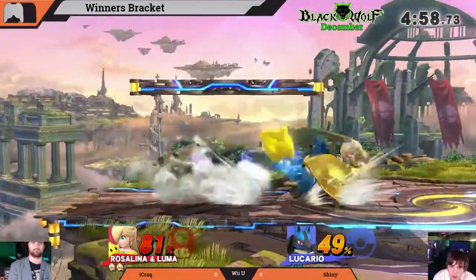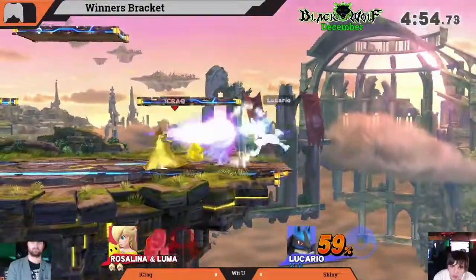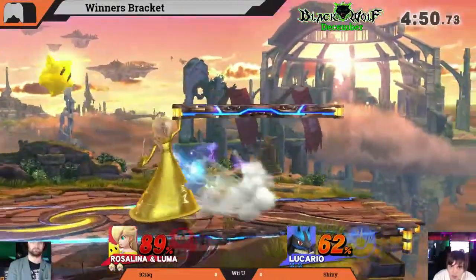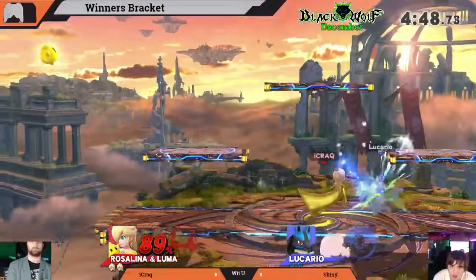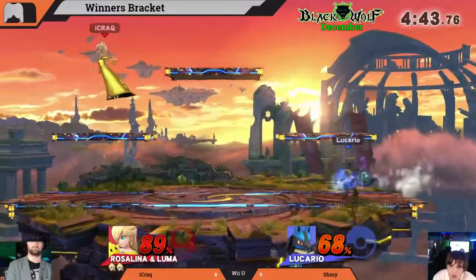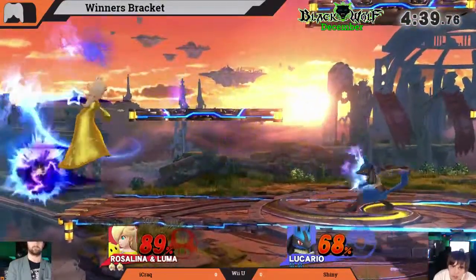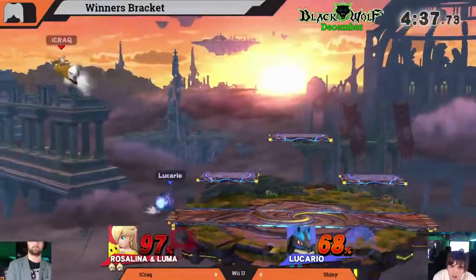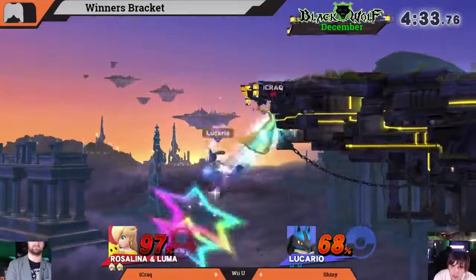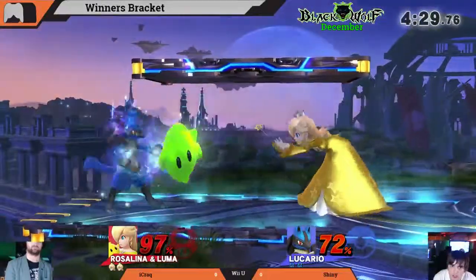This is a very dynamic and interesting game. iCrack waiting in that really awkward-looking crouch from Rosalina. Trying to read a roll into that forward smash — Lucario has a really powerful forward smash. Getting Luma off the edge with gravitational pull — she falls. Characters that have a good option to get rid of Luma can make this matchup that much better.